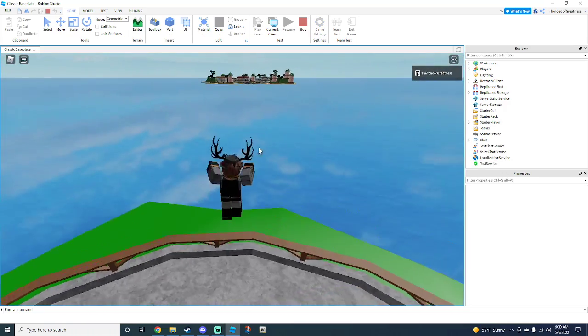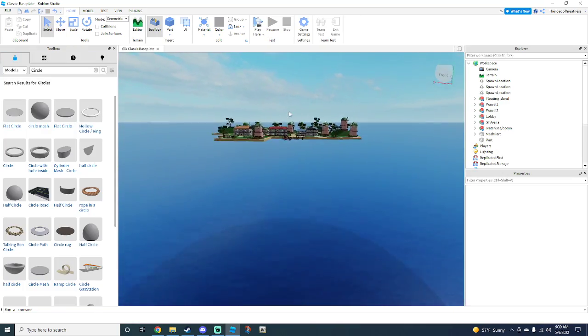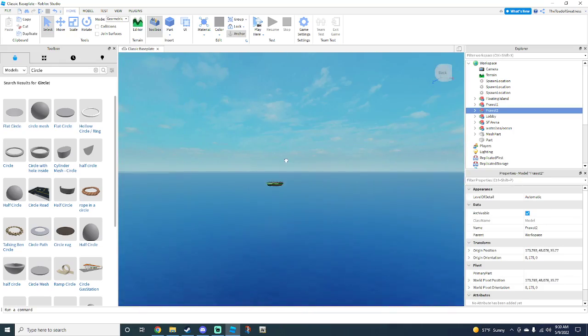For example, when you spawn here, you cannot jump out of the arena — see, you can't jump out. Now another thing you can do is go all the way back to the One Piece island and grab a teleporter; this is going to teleport us to the island.